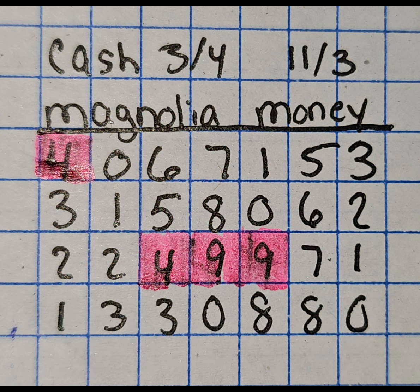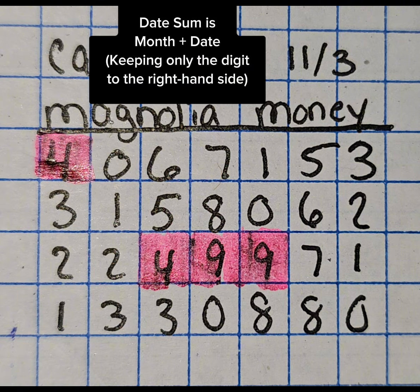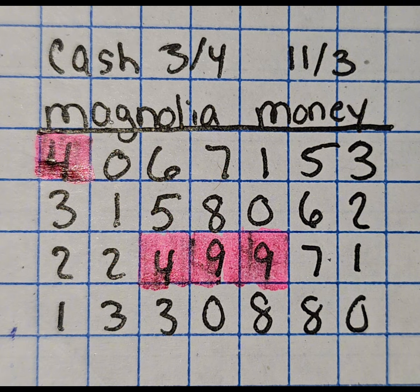You'll see that you have certain digits highlighted. That is going to be your date sum. Your next hit will have at least one of the digits either touch or include one or more of those areas.